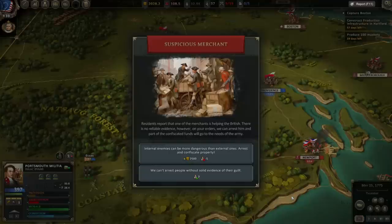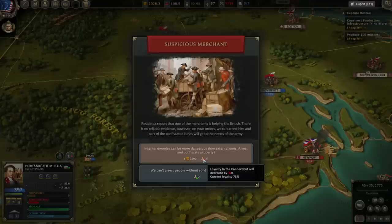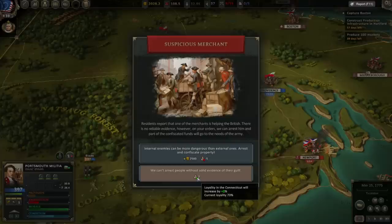Suspicious merchant event — residents report that one of the merchants is helping the British. There's no reliable evidence. However, we can arrest him and confiscate his funds. If we arrest him, our loyalty goes down by 5% in Connecticut — loyalty is currently 78%. If we don't arrest him, loyalty goes up. I need that money though, so I'll take the hit.